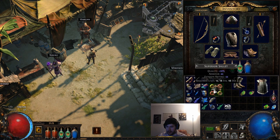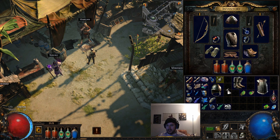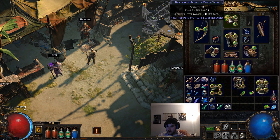We're going to craft up this sallet and try to get three green sockets - hopefully four green. Perfect. And lastly we're going to use this Orb of Fusing that we just found to try to get at least three of these linked together. We get four linked - perfect.